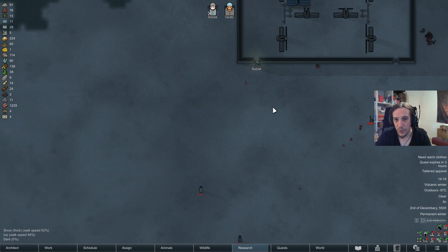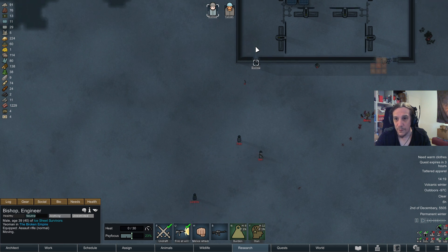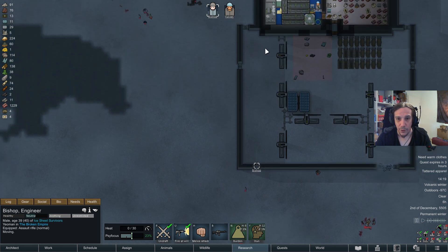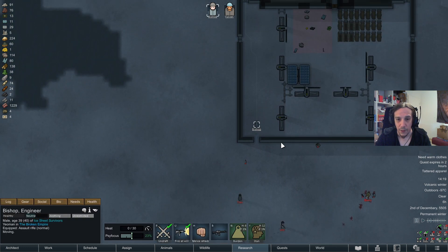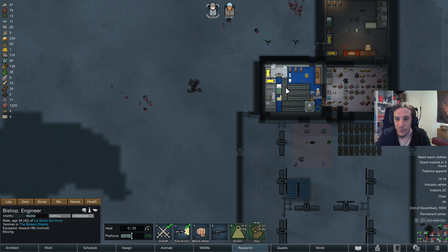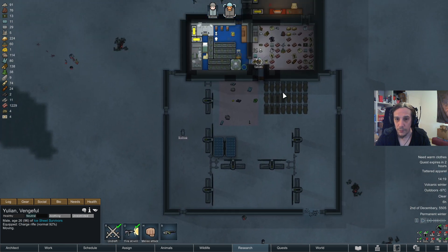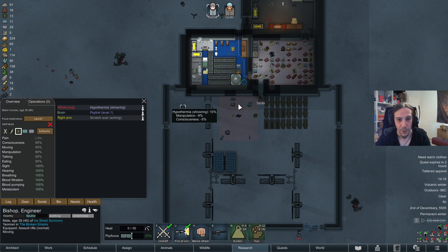This guy wielding a bolt-action rifle is making me a little bit nervous. There's a hole in our wall. That guy is downed — good. They've got no more explosives, so we're going to go inside.